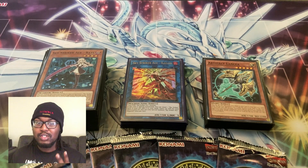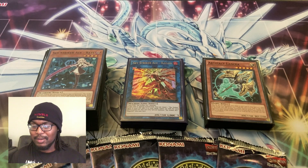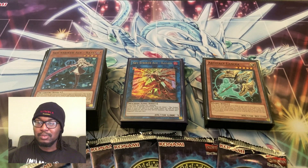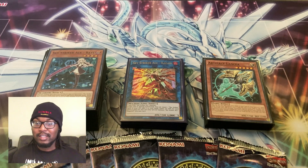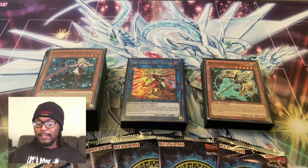Round 2 we played against some kind of good warrior toolbox deck — Phantom Knights and Infernobles, everything was in the deck. I think it's like a 60-card warrior or something like that. His first game, when he went first, he set up a Baroness, Arclight, their level 9 synchro for Infernobles, and Savage Dragon.